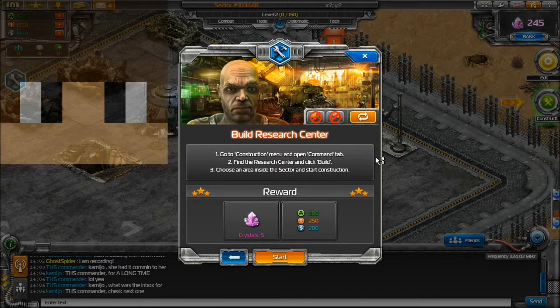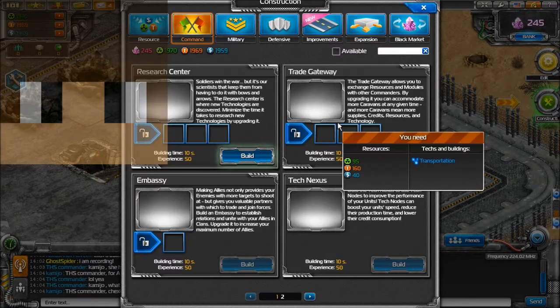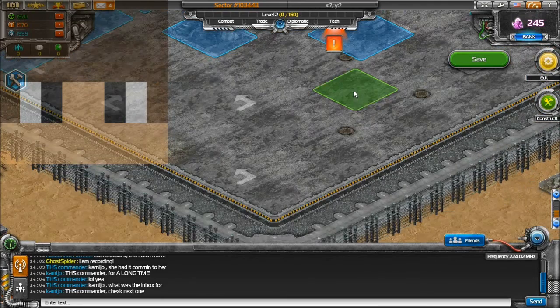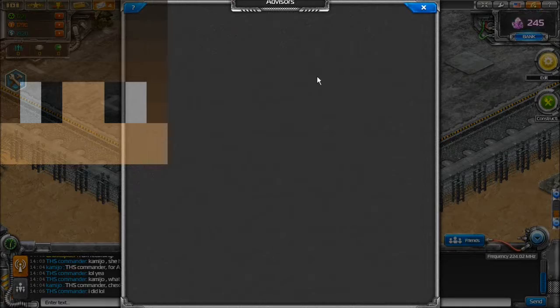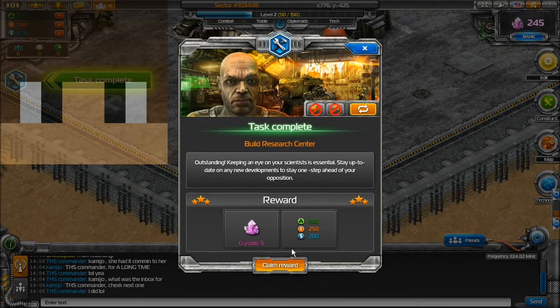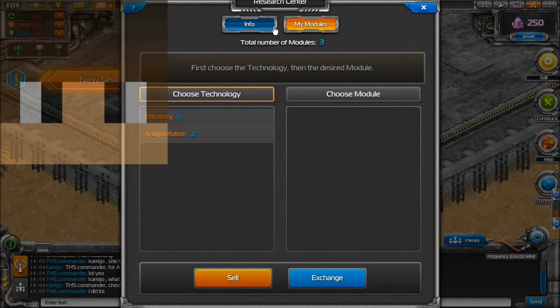So let's go to the construction menu tab, open command, research center — we're going to build a research lab, a scientific place basically, for science. Which is right in this corner, like I did last time. This is like the science and tech place. All this stuff is available for us to do, but we couldn't do it because we needed this. So let's click on it, claim reward — this is all the stuff we can do. My modules info — we can upgrade, do all the stuff.